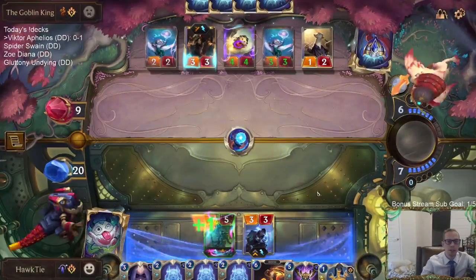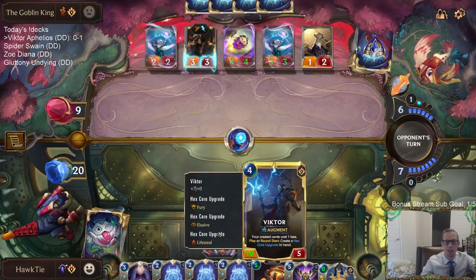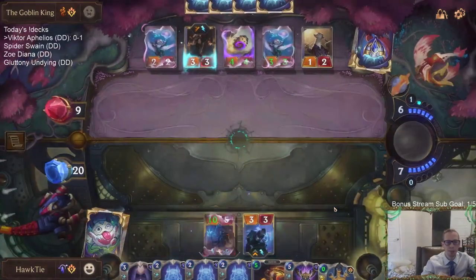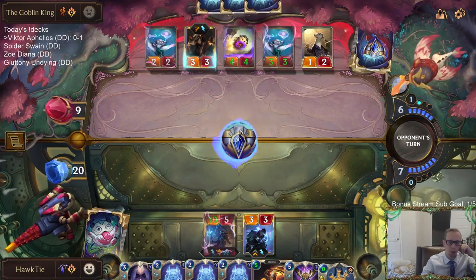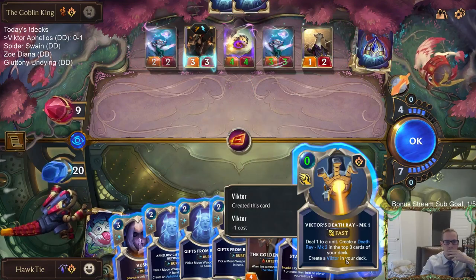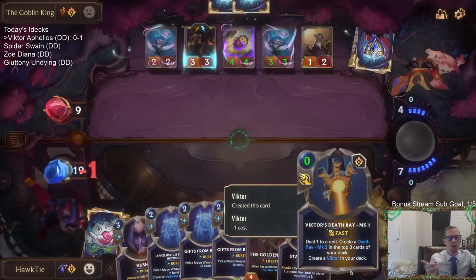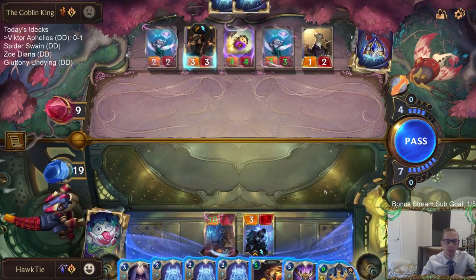Moon Weapons could cost zero mana with these two cards if we level up Aphelios and have the leveled up Victor. Aphelios says they cost one, and then leveled Victor says they cost one less because they're created cards - so we can have zero mana Moon Weapons. This Victor was what we created with the Death Ray - whenever we cast our first Death Ray and put a Victor into our deck, that was this Victor we put in.